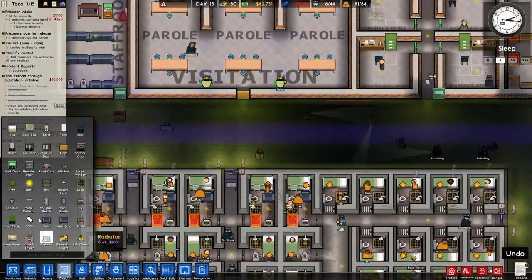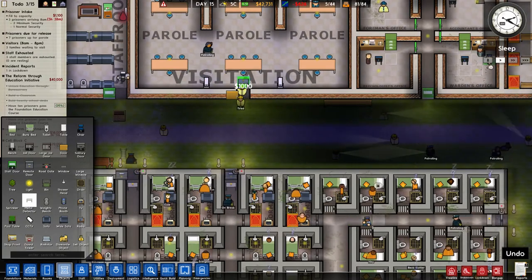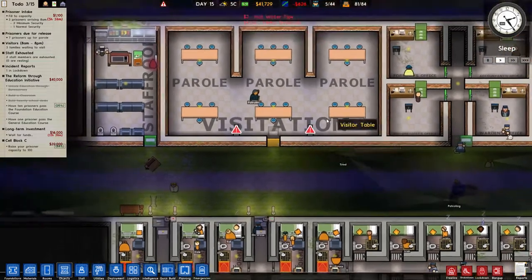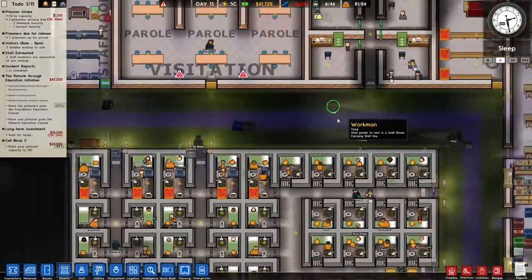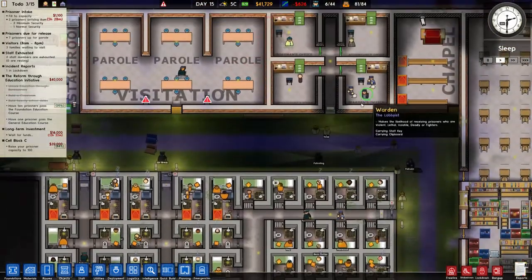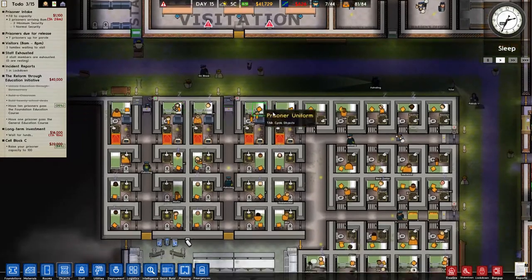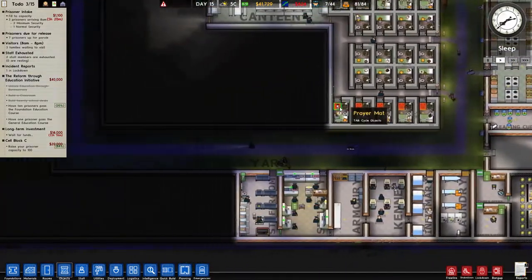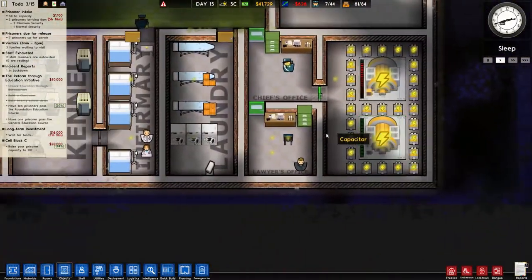Oh yeah, we should probably also build a metal detector here, just because people like to bring illicit goods in, and that can't be done. Mr. Warden, Mr. Lobbyist — why haven't you stopped this flood of persona non gratas popping into my prison here?